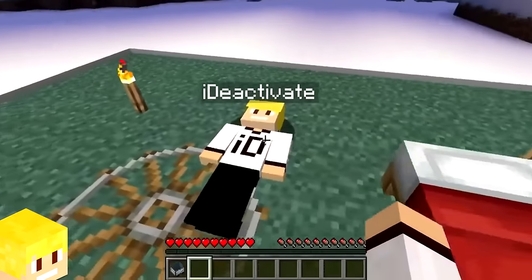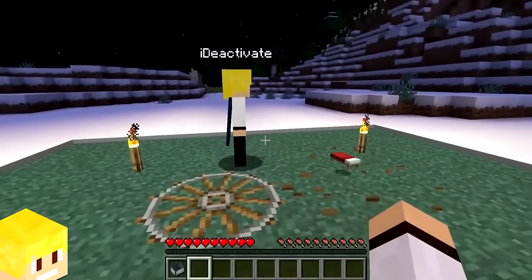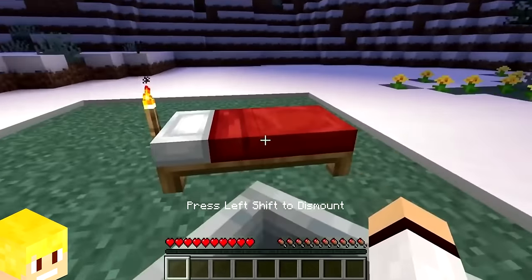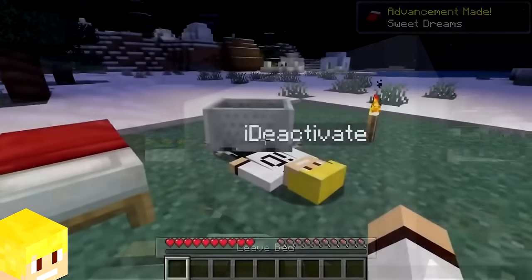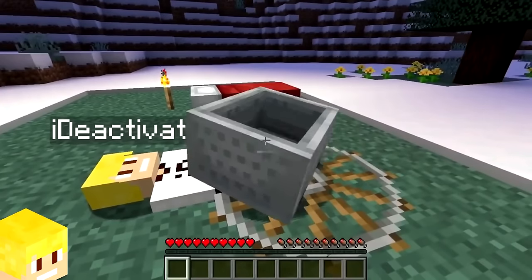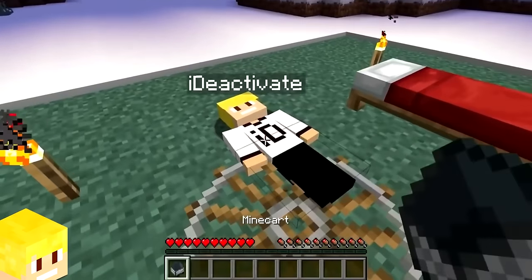There is a strange glitch in the game when it comes to beds. If you place a minecart next to a bed and then sleep in the bed, you'll end up floating in the sleeping position next to the bed itself.